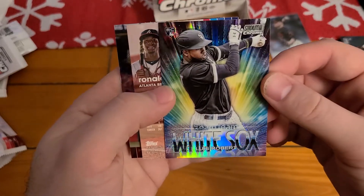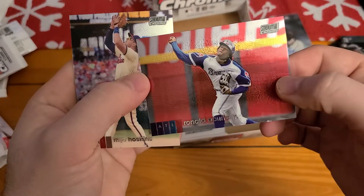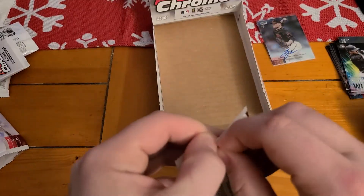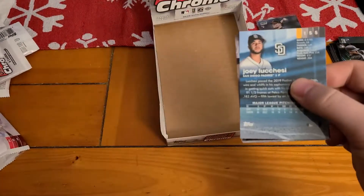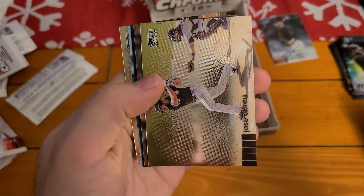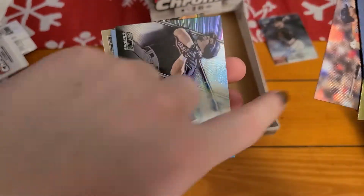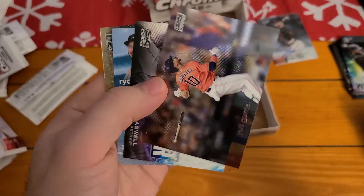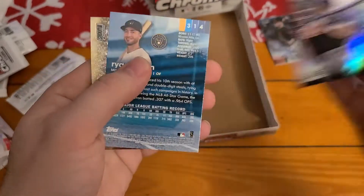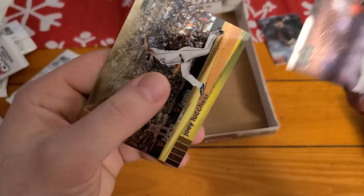So, we got a Beam Team Robert - nice looking card there. And we got an Acuna. Rhys Hoskins. Last pack. Isan Diaz. Is that Jose Abreu? Nice. And Yuli Gurriel - look at the bat, it's right back there, tossed it behind him. We got a Power Zone of Jeff Bagwell. Ryan Braun. And Joey Lucchesi.